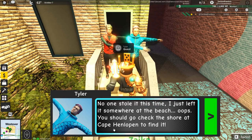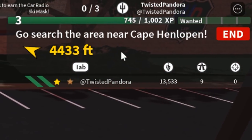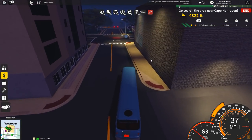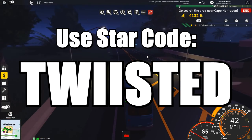You should go check the shore at Cape Henelopen to find it. If you need to know, a thing will pop up at the top right that says how far it is, and then you can open up the full map to see where you've got to go. Pretty much follow the exact path that I take — there are probably other paths like shortcuts and stuff but I'm just going to drive it the way you're supposed to.